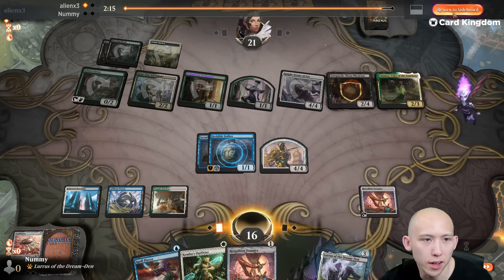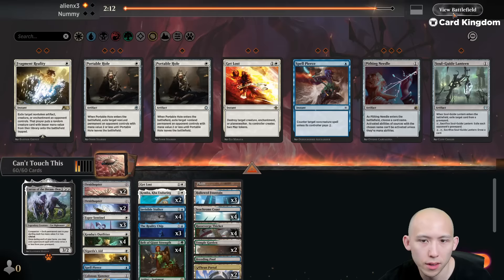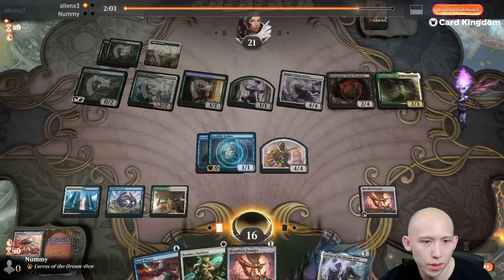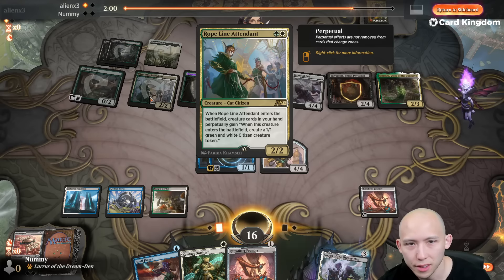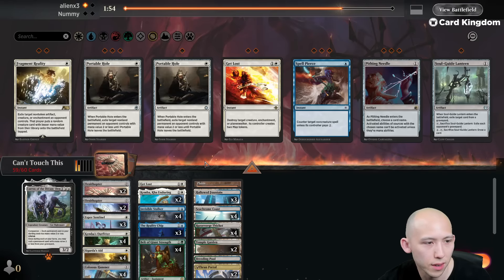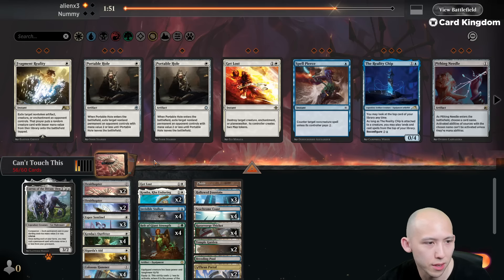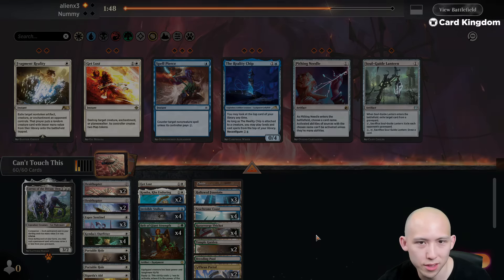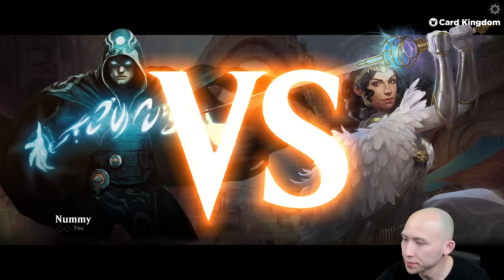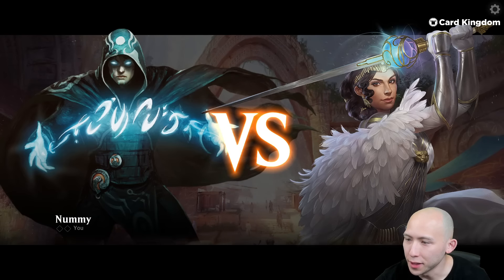Pithing Needle on Yawgmoth is not terrible. Do we really care about that? We want Portable Hole. This is an ETB so once it resolves it doesn't really matter. Getting rid of Goose or Innkeeper is fine, right? I'm just going to cut all these Reality Chips. Let's bring in four Portable Holes. I don't know if I need to bring in Lantern, but who knows if they have graveyard stuff.